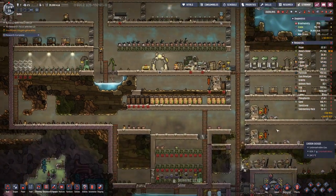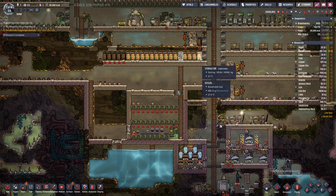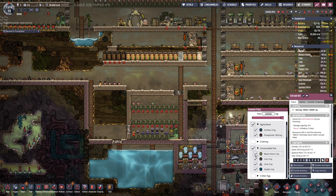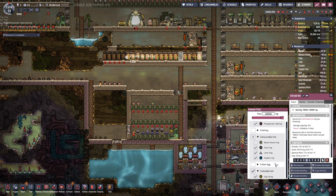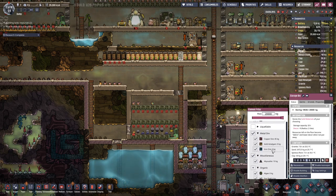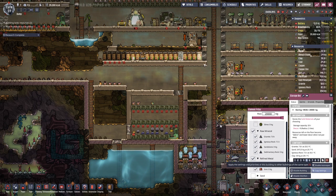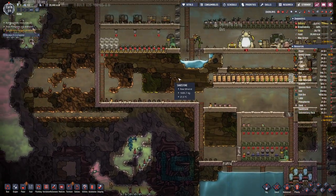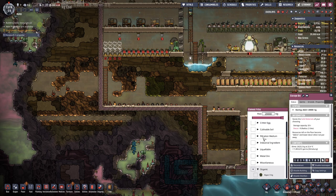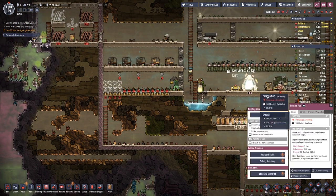This storage bin is almost full, so let's place one here in the gap. Let's see if what we have set up here is still correct — we don't want any bleeps in there, nothing liquifiable. Yep, that looks about right. So let's copy that over to everything. And on this one we can also have bleach stone in here so it does not exhale.